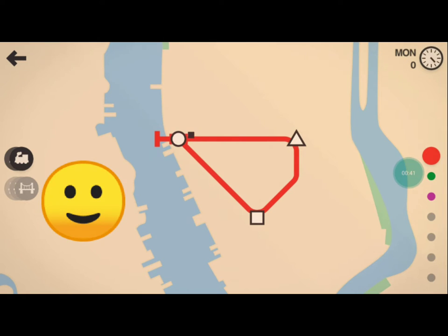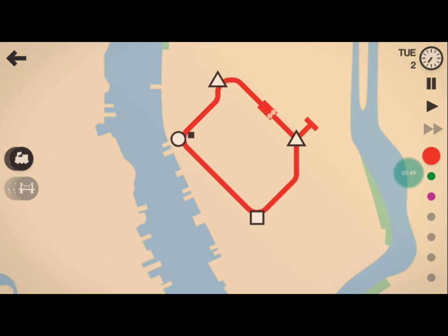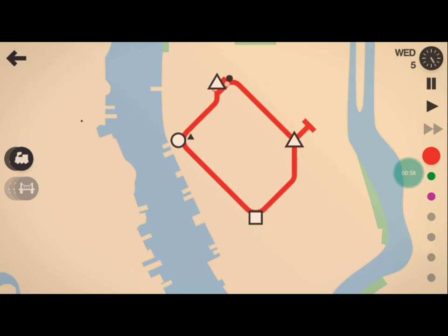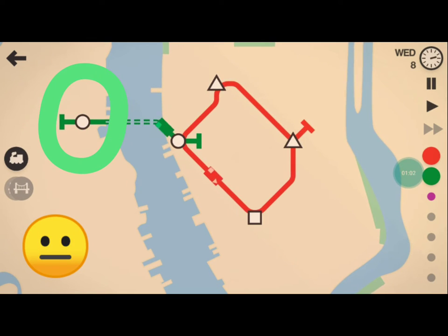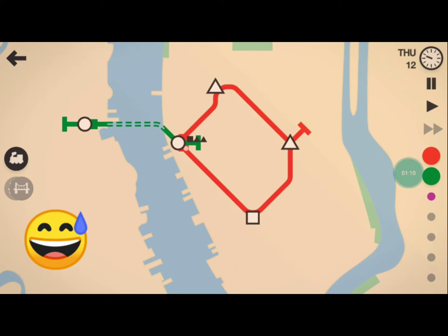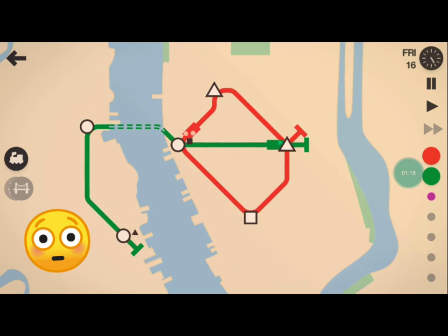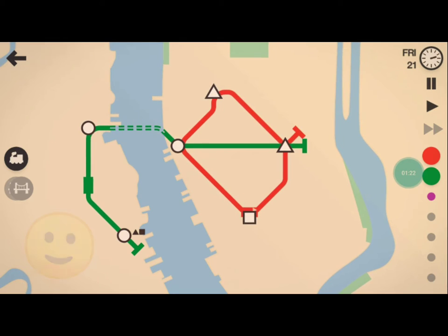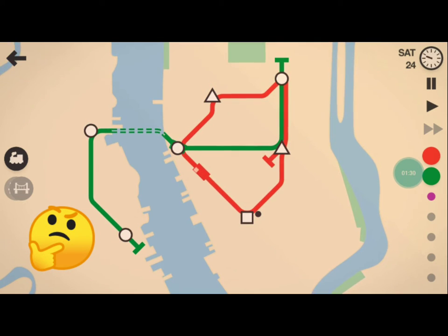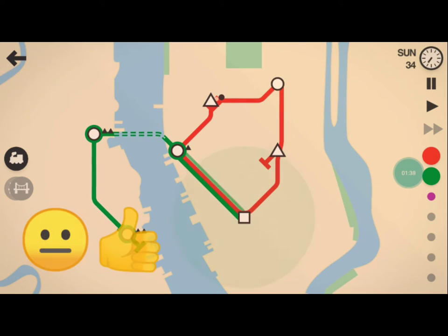We'll just start with our red line here, just in a nice loop — easy peasy. This song right now is called Jester by Ian Post. That green one on the other side of the river annoys me so much. I really wish there was a level with no rivers, no mountains, no obstructions — just a big sandbox where you could build unencumbered. So I'm going to try to keep the red line on Manhattan, and I want the green line to loop on the mainland. As long as it's hitting a variety of stations and interacts with my red line loop, I guess it'll work.